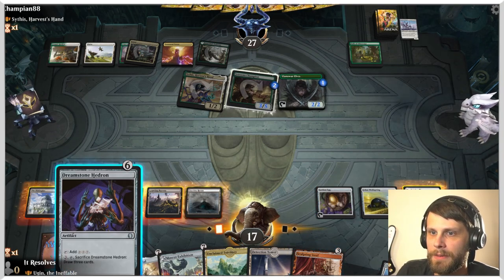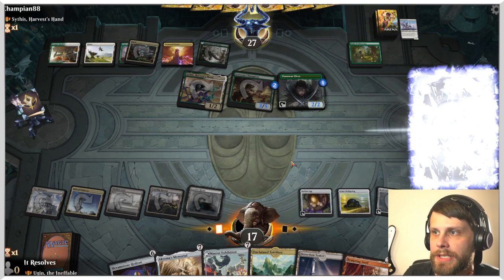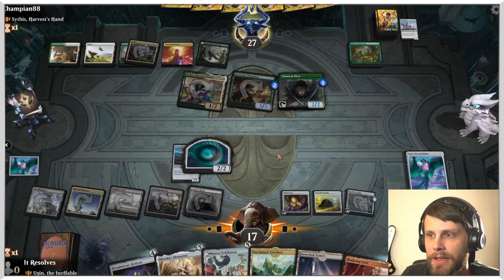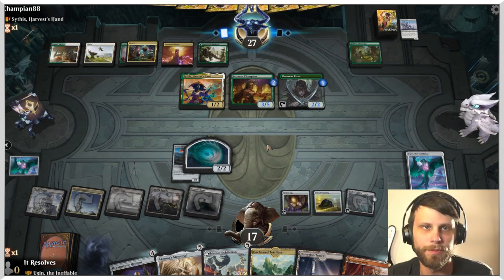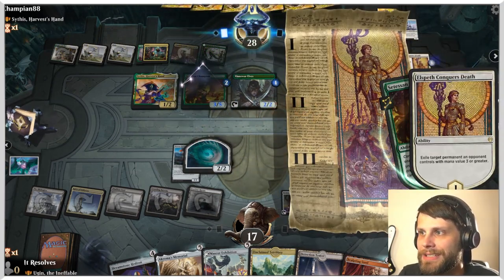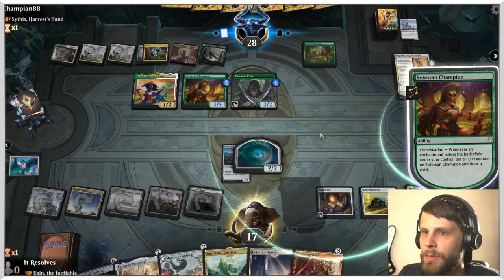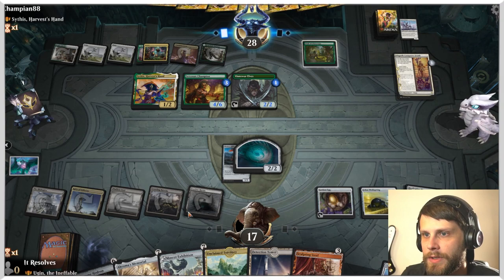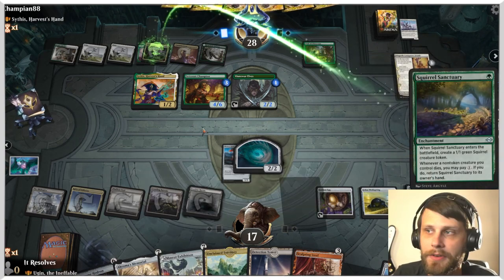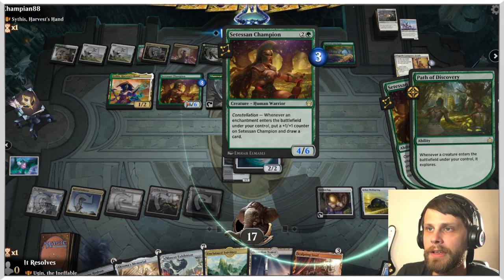Instead of targeting the Atestan Champion — because I anticipate they've got something — I'm just going to plus Ugin. This cheapens up everything else in our hand, which I think is worth it. They hit Ugin — not great but not the end of the world — we just get to replay him later. We're counting up mana: next turn is seven. So it might just be Mascot Exhibition.